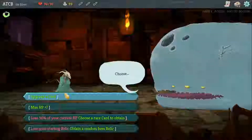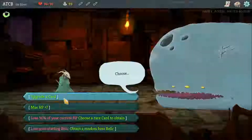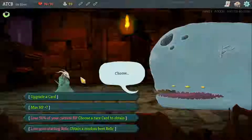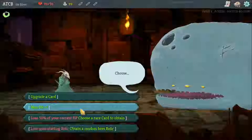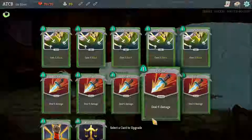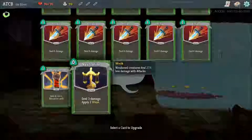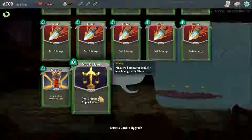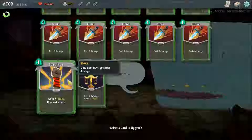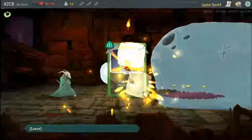I'm going to go for upgrading a card. The reason is that when you hit campfires with The Silent, I found on my first run with her that you usually have to heal, because you don't get the individual heals, so you end up with less chances to upgrade a card. So I'm going to start off by upgrading a card. I'm going to upgrade Survivor - gain eight block and discard a card - because that's pretty good especially at the beginning.